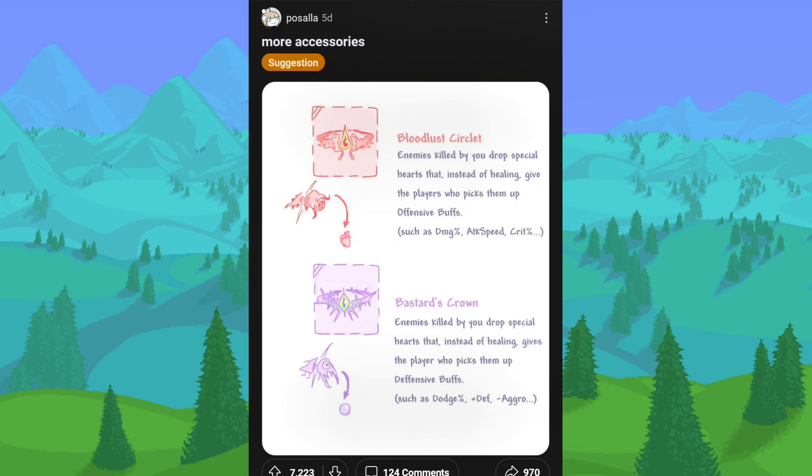More accessories from the same person. The bloodlust circlet: enemies killed by you drop special hearts that instead of healing give the player who picks them up offensive buffs — increasing damage, attack speed, or critical chance. That's actually pretty cool. And would this replace the health drops? If so, that would make sense as a way to balance it out. And then the crown: enemies killed by you drop special hearts that instead of healing give the player defensive buffs — dodge percentage, defense, minus aggro. I like these. Based off the color and design, they would likely be dropped from the Eater of Worlds or the Brain of Cthulhu. I wouldn't mind these being in the game.